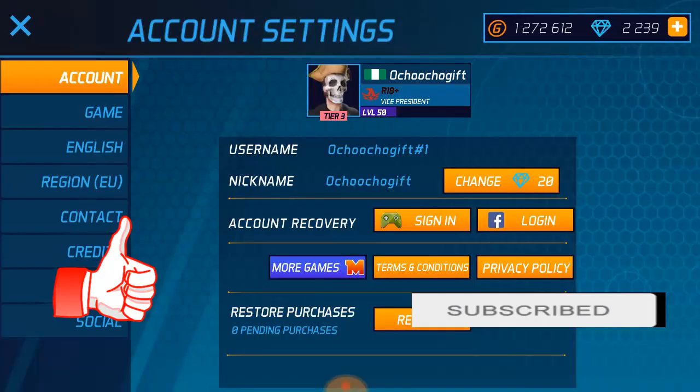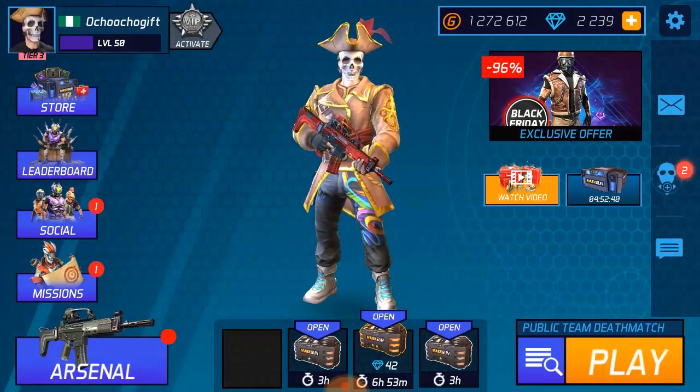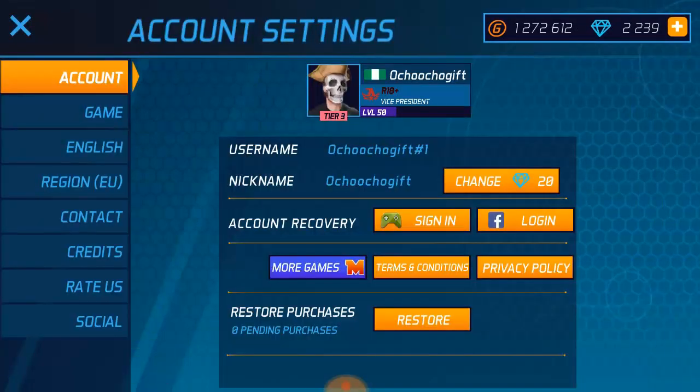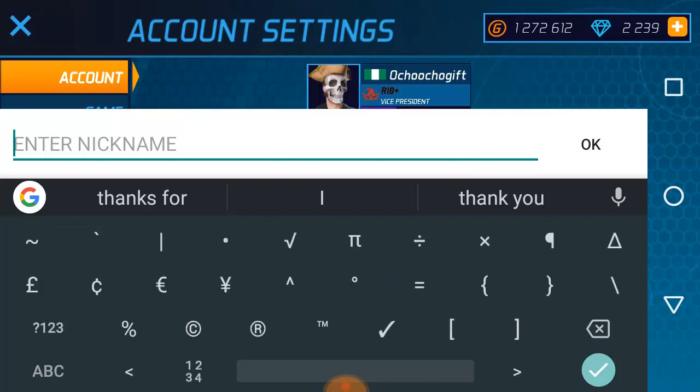To do this, first of all you go to your settings. The settings bar is at the top right corner — click settings, go to account, then you see change nickname, click on it. Mask Gun says you can only use 20 characters for your name, so we'll be using 20 characters. We will not be adding the gift emoji to the characters, but we are going to be adding the red color.